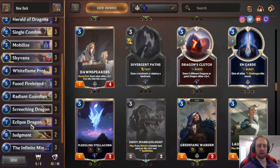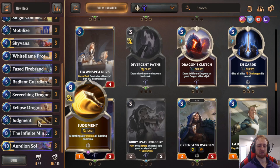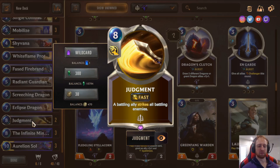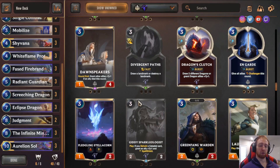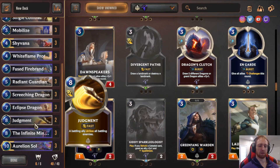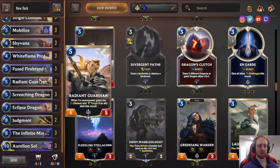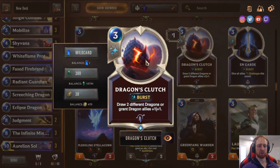Judgment is a huge perk to this deck — I didn't play it at the beginning but found a lot more success with it. It may not sound crazy good against the meta, but it's been very successful for me. If it's not broke, don't fix it — I'm going to keep playing Judgment. It works well with the Fury dragons and Fused Firebrand's Spell Shield.